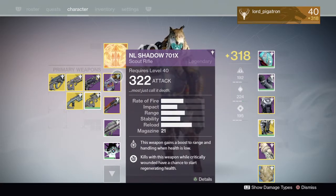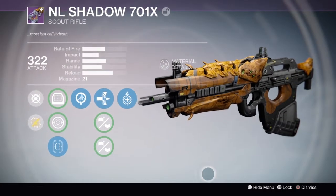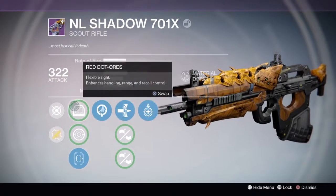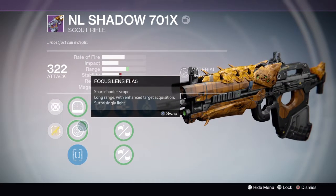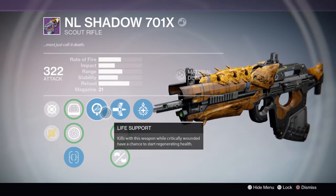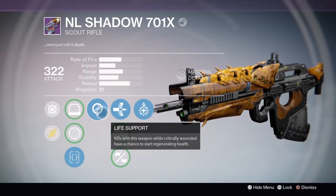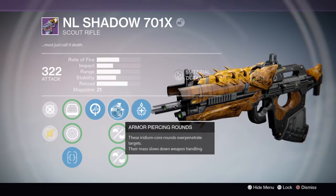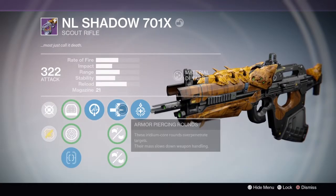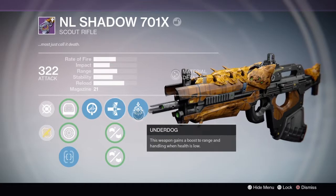My main primary is non-exotic — it's the NL Shadow 701x, which is a Year One scout rifle they brought to Year Two. I have the Red Dot ORS sight, Focus Lens FLA5, and True Sight IS — I use True Sight IS because it's very reminiscent of the Bad Juju. I have Life Support, where kills with this weapon when critically wounded have a chance to start regenerating health, armor piercing rounds, and Underdog.